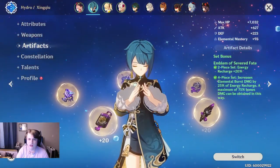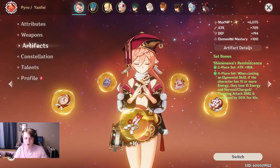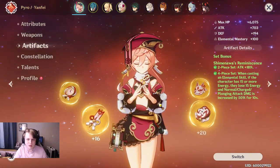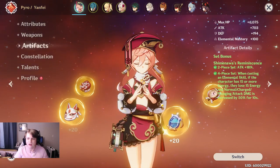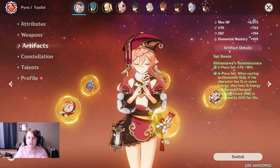Especially when you're pairing her with characters like Shinshou or Fischl, and they are going to be reacting even on the normal attacks, Shimanawa's is going to be even better. That's something I wanted to drive home, but let's go ahead and talk about the build here.